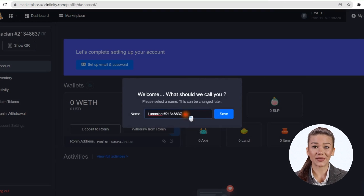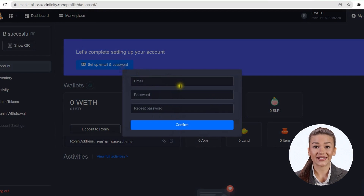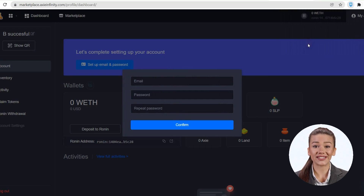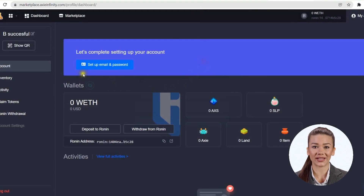For each transaction you make in the marketplace, you will need to confirm from your wallet, whether it is in the extension as we have it, or if you have it on your phone. Once you have chosen the name you want in the game, you must enter a valid email address on which you will receive a verification code — which has always reached my spam — and set a password for login in the marketplace. In the future you can log in using your email and password, or you can log in directly with Ronin as we did today. After completing these fields and verifying your email address, your wallet is functional and so is your in-game account.